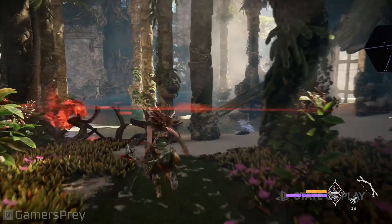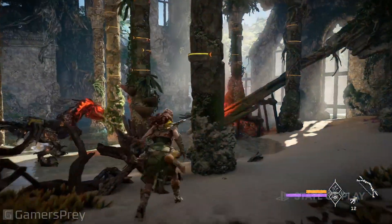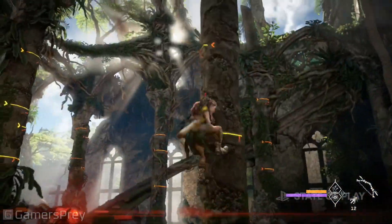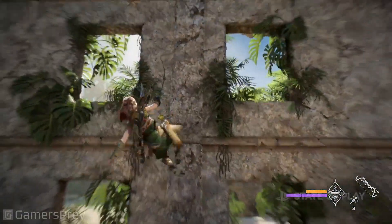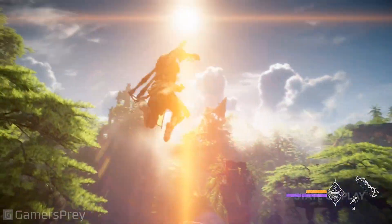We face a lot of obstacles as we traverse the ruins of San Francisco. To overcome them, we've given Aloy some great new tools. Using the focus scanner, you can highlight spots that allow free climbing anywhere in the open world. The poolcaster speeds up climbing and can get you quickly out of trouble.